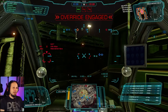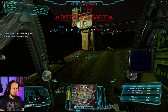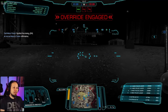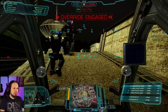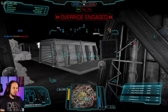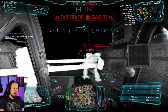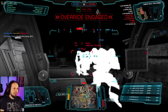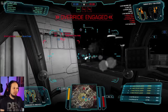Let's get up top, into Echo 5 and Delta 5. We have enemies here on the side — there's a Timber Wolf. He came to the wrong spot, certainly. Medium pulse lasers, and then the Ultra Auto Cannons — and we got him.